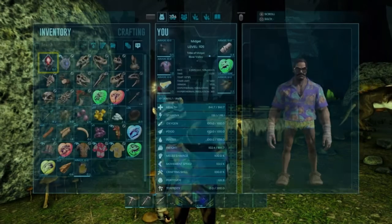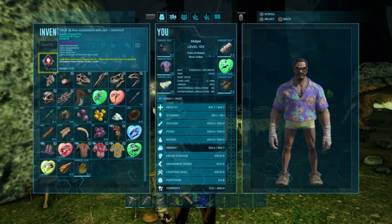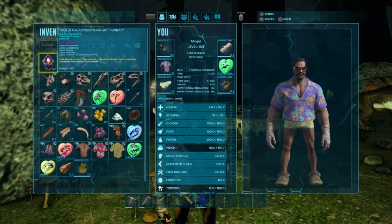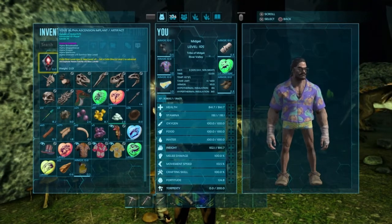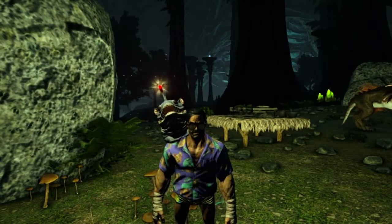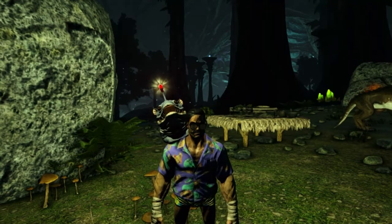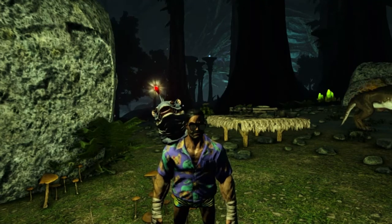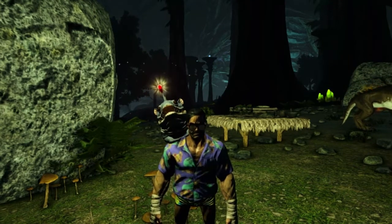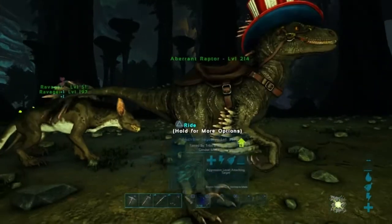So what I wanted to do today is show — I figured out the command to show that I've killed the Overseer so I can get the benefits, which is 15 extra levels. Huge. It's 'DefeatBoss' no space, then your username, then 'Guardian', then two. If you wanted to do Gamma it would be zero, Beta is one, and Alpha is two. So there you go.